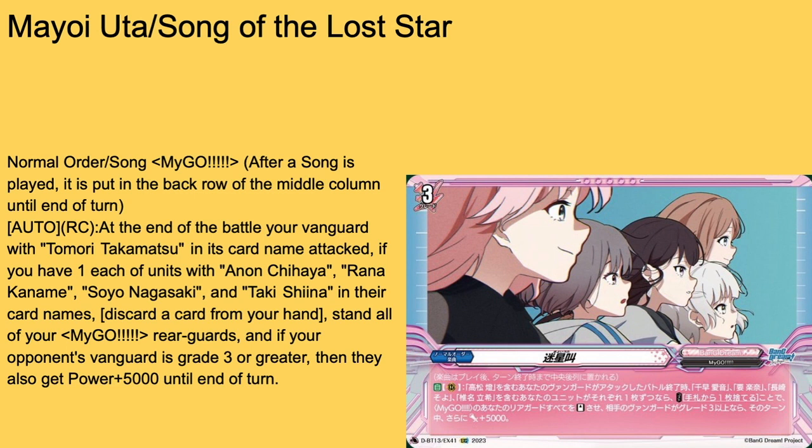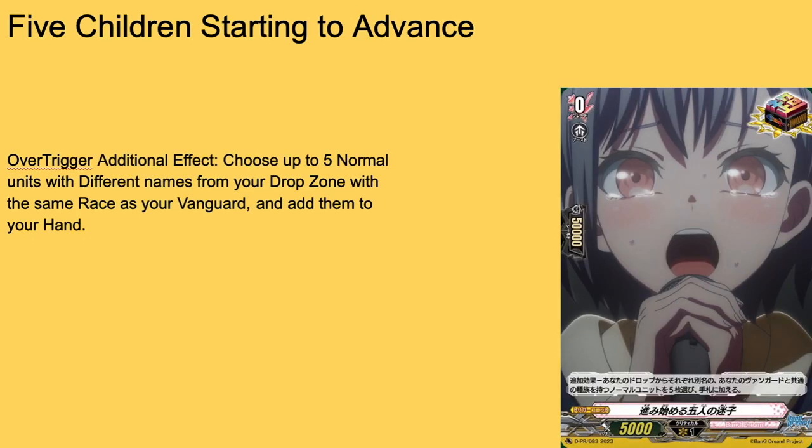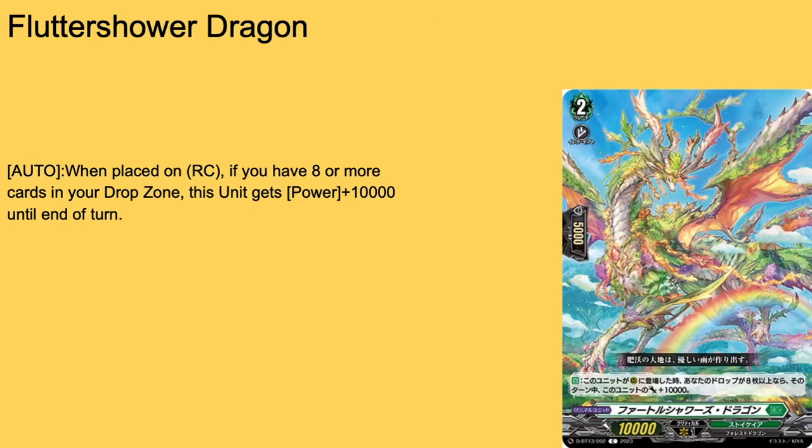Then we have the Over Trigger — grade zero, boost, 5k shield, 5k power. Over trigger additional effect: if you have five units with different card names from your drop zone with the same race as the vanguard, add them to your hand. Now that I've read through the cards, that actually makes sense. One-of for the over trigger.